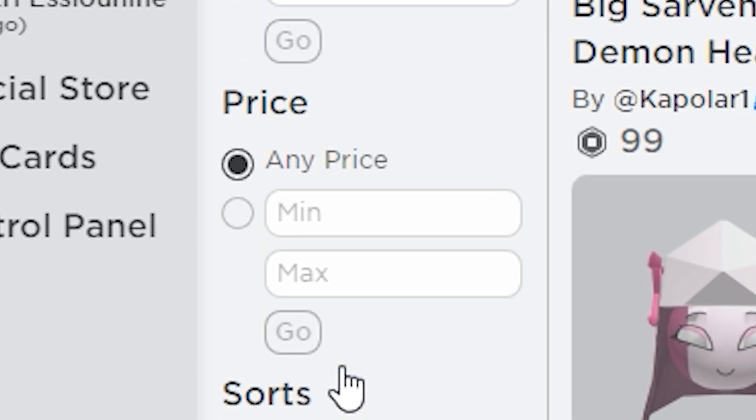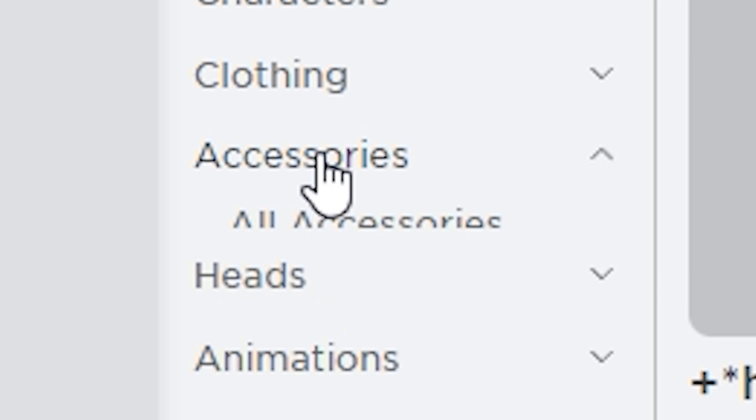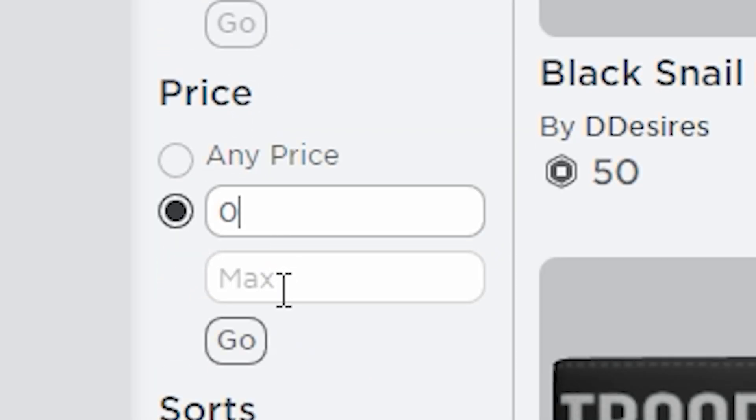Here is a method to be faster than everyone else: just click what I click here and put zero in these boxes, and you will see all the recently updated free limited UGC before they are even up for grabs.